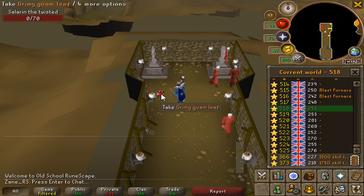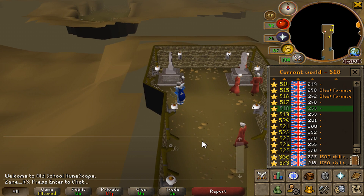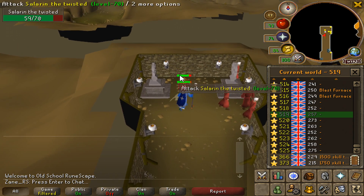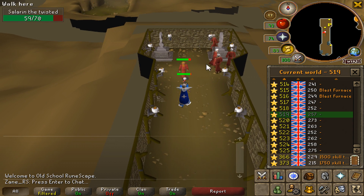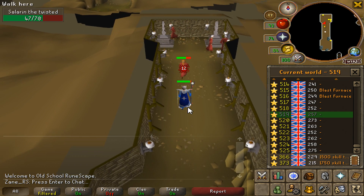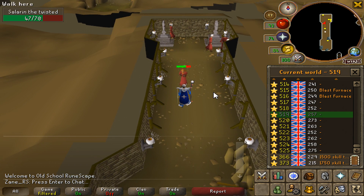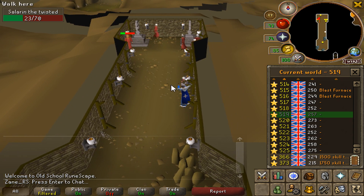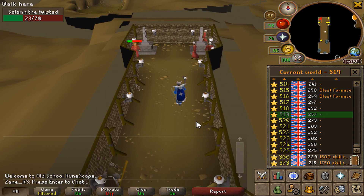The boss is a bit out of the way in the Yanille Agility dungeon, so unless you have 82 Thieving for the quick shortcut, I would recommend simply kiting the boss around. The only other thing to mention about this method is that it is a bit annoying that you have to hop worlds between each kill. You can choose to kill the Chaos Druids in between each kill since there are a few in the room, but personally I think it's more worth it to just focus on Salarin the Twisted, especially if you're going to come all the way down here.